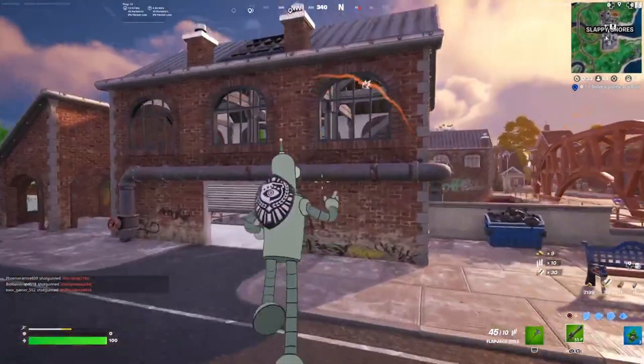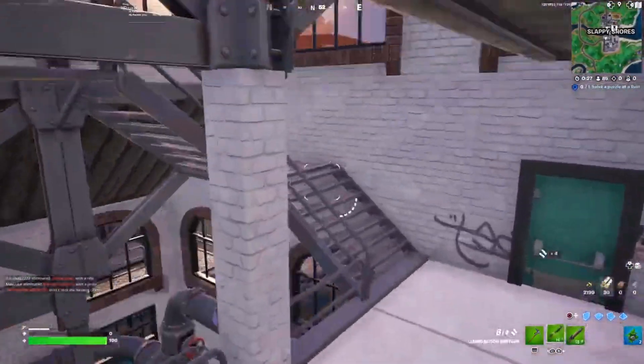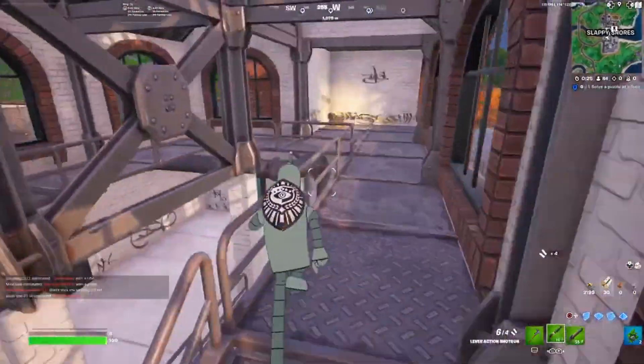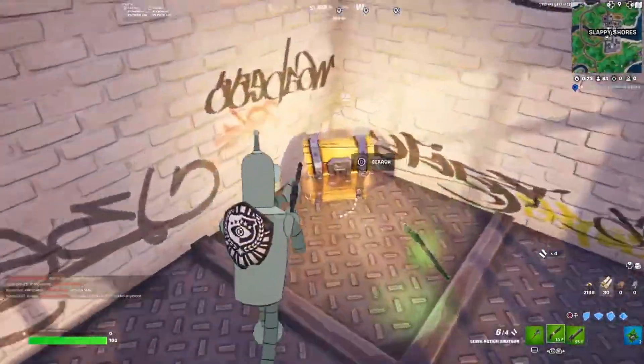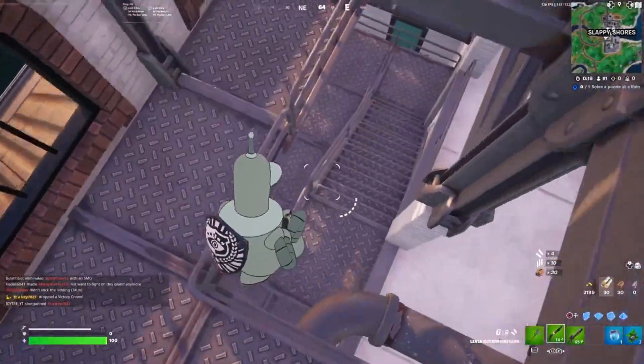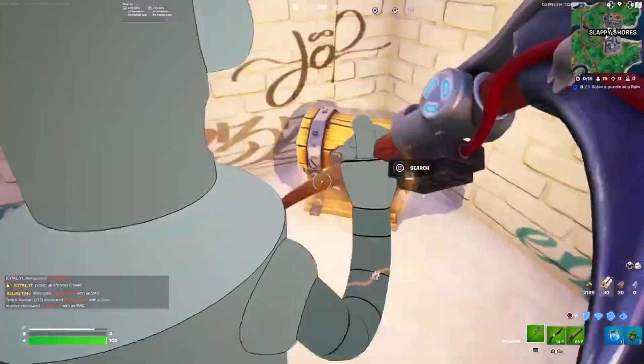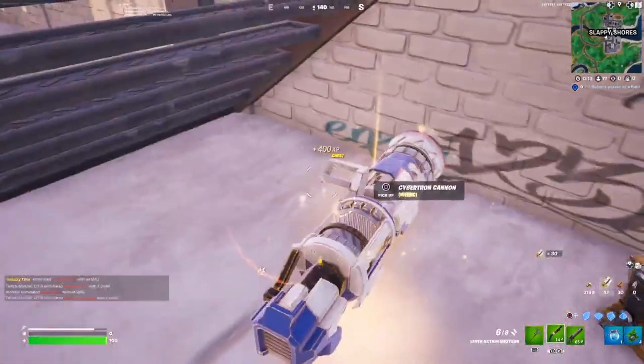I have a terrible landing spot. I know there's someone in this house. Oh, here's the returning Lever Action Shotgun — possibly one of my favorite shotguns in this game, honestly. Because of how good it is and how fast and fiery it is. I don't know if they nerfed it or anything.